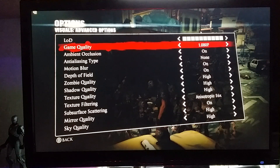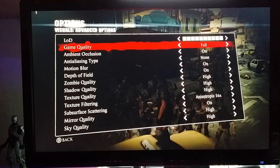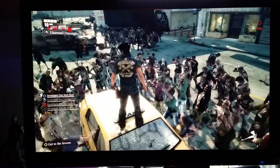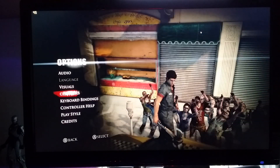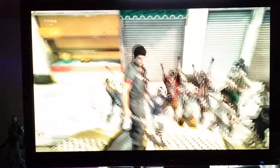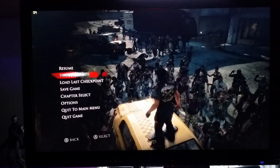One setting that makes quite a big difference is the game quality. If you've got a 1080 screen you'll only get the 1080p option. If you put it on the full option that reduces your frame rate by quite a bit for the first couple of minutes and then it goes back up again, but you still lose about 10 frames a second. The anti-aliasing option — which I don't normally have switched on — if you put it to its maximum, that also drops the frame rate by about another five to ten frames.